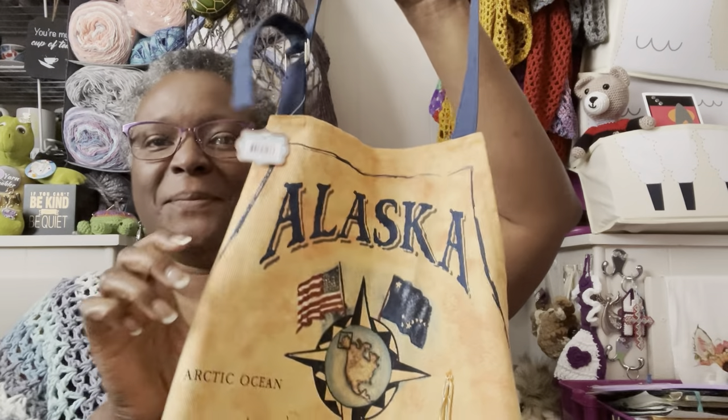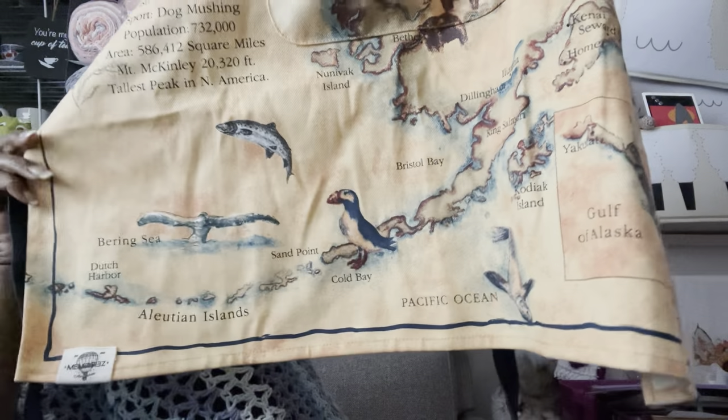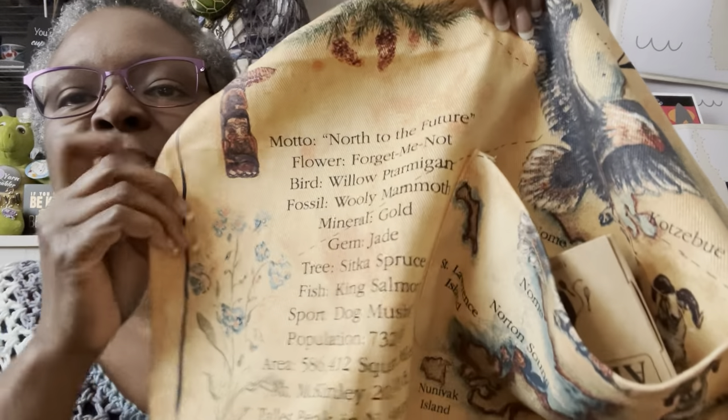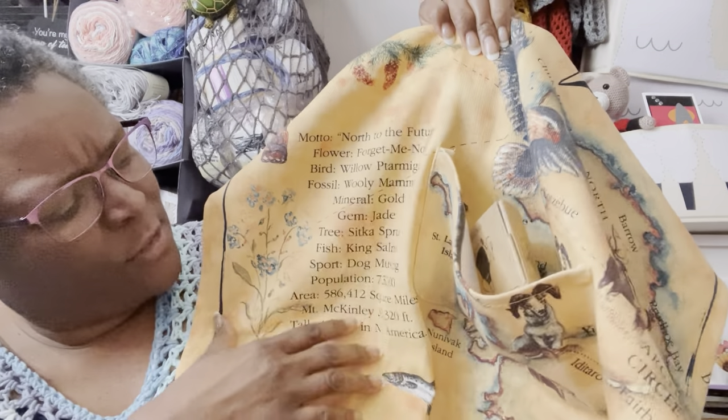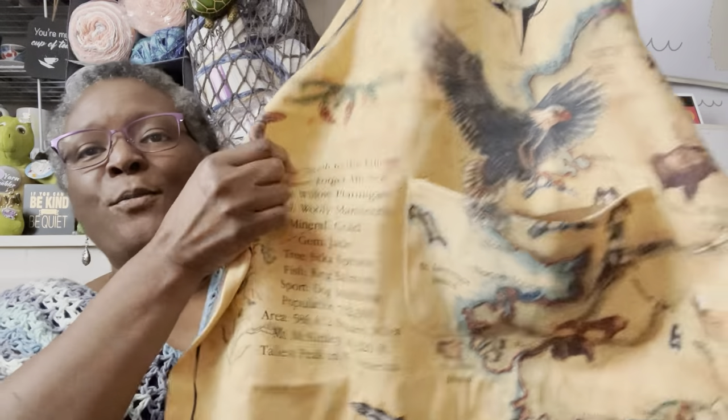This is Alaska-themed — look at this! It has a little fork and spoon you can use as a stitch marker, and this is an apron. Look — it has all the stuff about Alaska on it, like an old map. It talks about Alaska with different places, the animals — I just had to get it! And right here is all the info about Alaska — the flower, the bird, the gem, the population at the time this was printed. It looks like an old treasure map. That is what I am giving away!